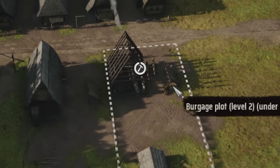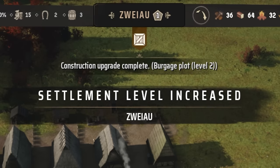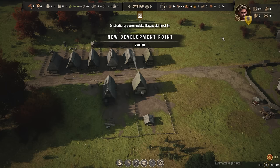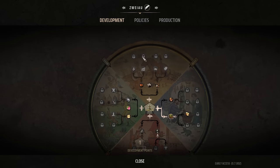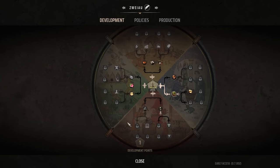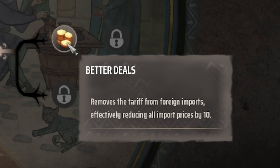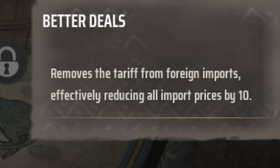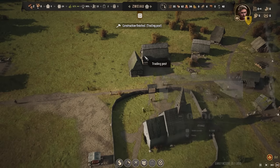Region wealth is different from our treasury up here. The treasury is our personal money, which we can spend on mercenaries, retinue, and similar things. Region wealth is what we use to import, trade, and handle most money-based situations in this area. Upgrading the second burgage plot should level us up immediately — there we go, settlement level increased. We now have a new development point. On our tree there are many different things, but the only one that actually matters is this one right here: Better Deals.